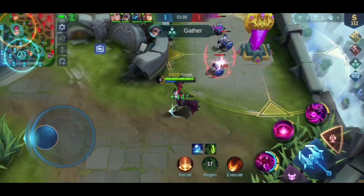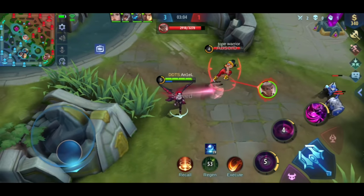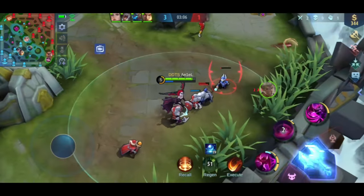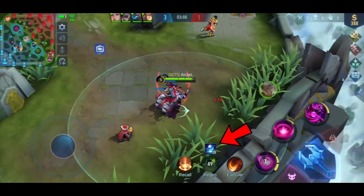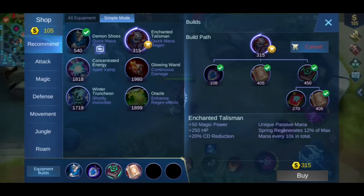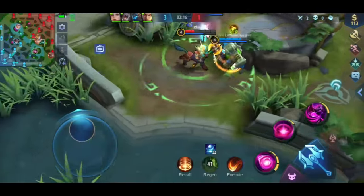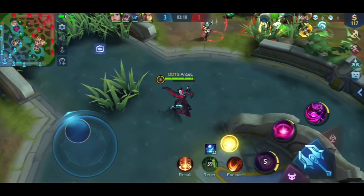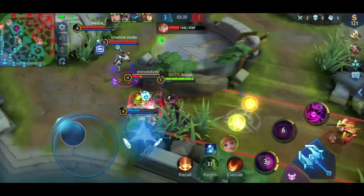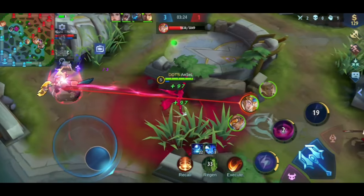One advantage when using Alice is that she's not easy to kill, especially when the passive stack is higher. At the bottom of the screen you'll see how many stacks you have. Every stack gives 10 HP. At 12 stacks you get 10% CDR, at 25 stacks you get 10% Magic Lifesteal, and at 50 stacks you get 40 movement speed.